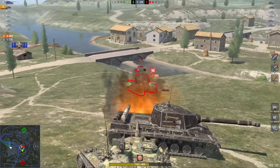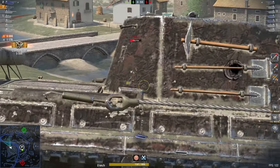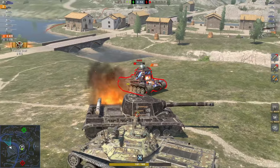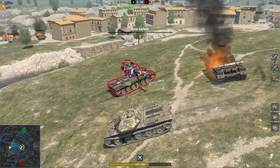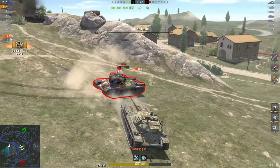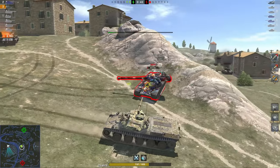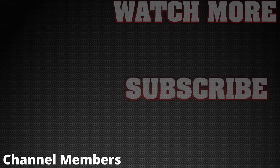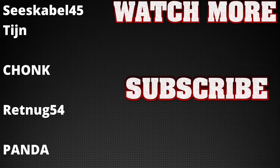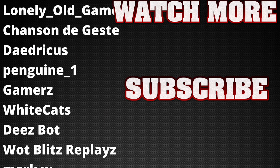The ML has a lot less DPM than the STB, so in a flat ground fight where every shot is likely to penetrate, the ML is at a massive disadvantage. Even though it has more alpha damage, it won't get the DPM out and gets traversed and screwed as well. Don't be the enemy - be the STB. Thanks for watching, see you in the next one.